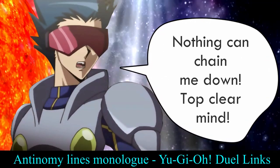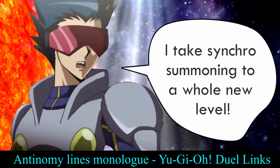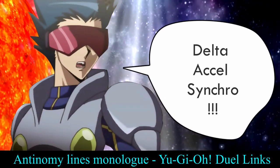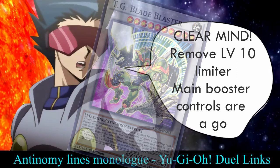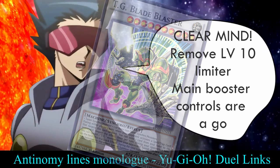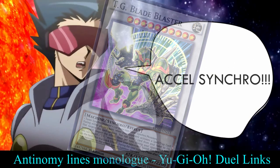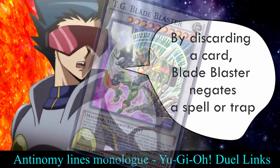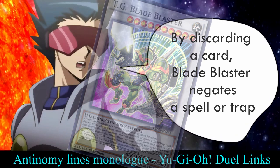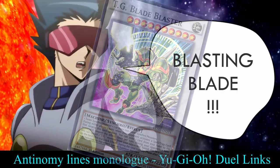Nothing can chain me down. Top clear mind. I take synchro summoning to a whole new level. Delta Excel Synchro — clear mind! Remove level ten limiter. Main booster controls are a go. Step out of the shadows and into the light. Accel Synchro! Go, Tech Genus Blade Blaster. By discarding a card, Blade Blaster negates a spell or trap. Attack, Tech Genus Blade Blaster — Blasting Blade!